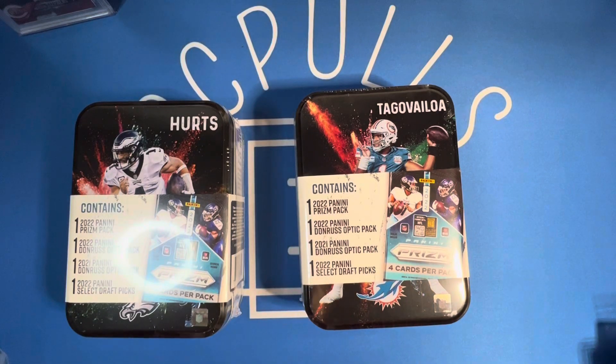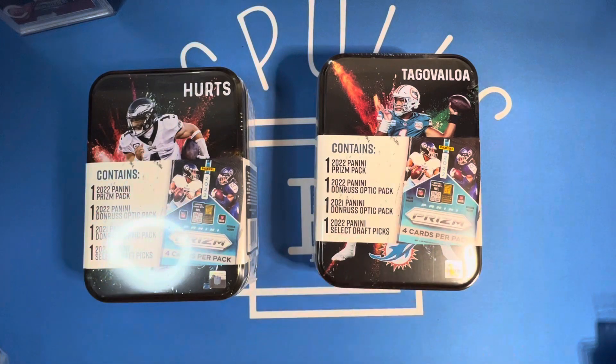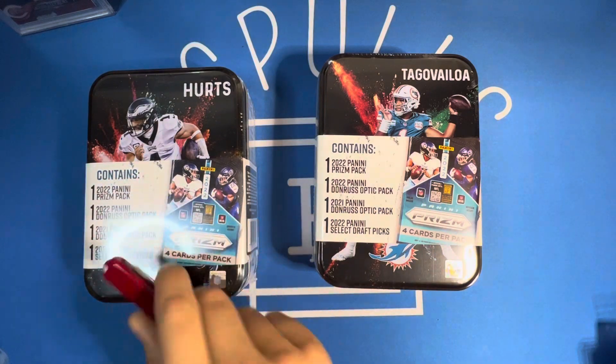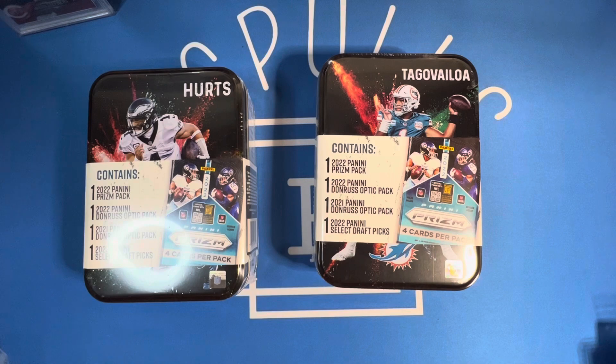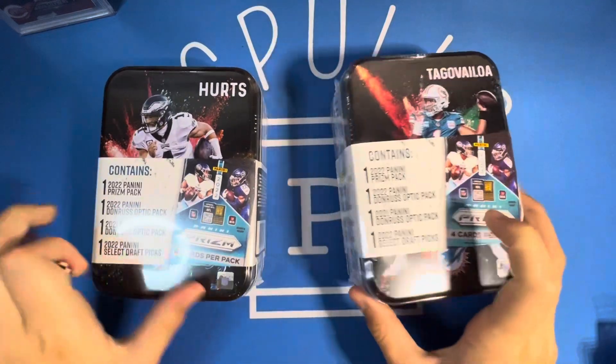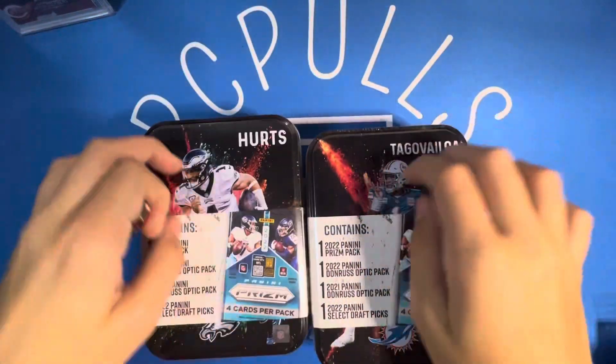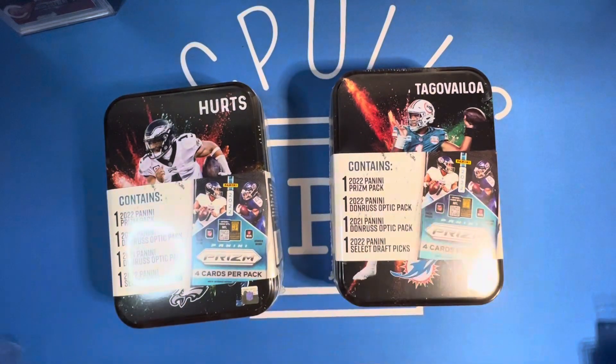What is up guys, back with another video. Today we have a new release — the football tins. This is new, and it's supposedly pretty good. You get four different packs in it, it's $25. I just picked out the two Alabama players that we saw, and the design on the tin is really cool — it's got the numbers and the players on the front with their names. You get one Prism pack from 2022, a 2022 Optic pack, a 2021 Optic pack, and 2022 Select Draft Fix.